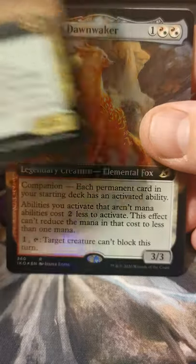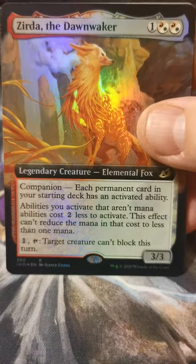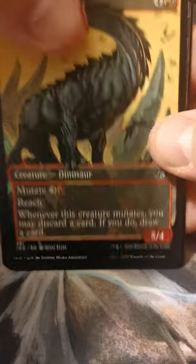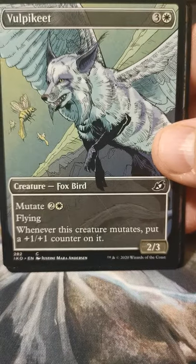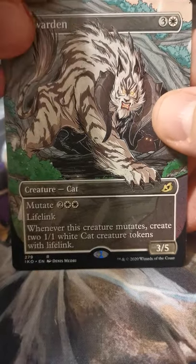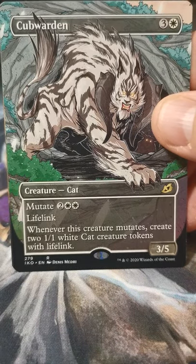Quartz Woodcrasher — oh, running out of cards here! Another foil companion — foil extended art Command Tower, that's really good. Cloud Piercer already. Another Vulpikeet. What's this — the comic book art Cub Warden!